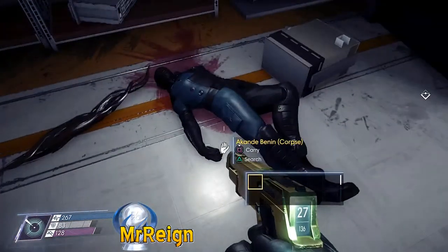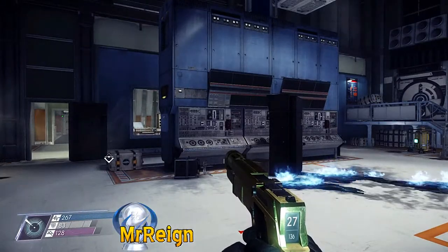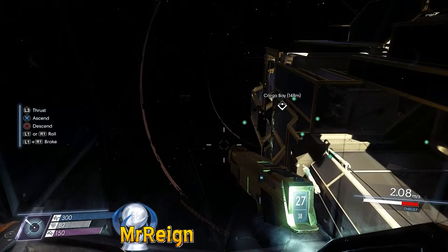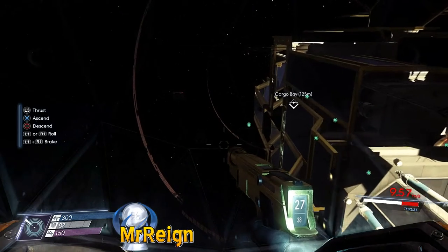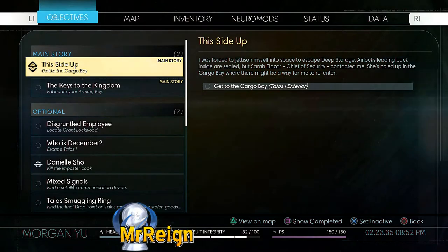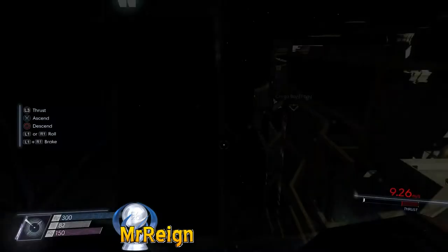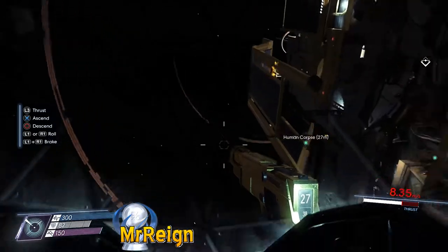Next up we have Akandi Benin. Now we're going to be ejected from Deep Storage — this is part of the mission. At this exterior we're going to find three people which can only be found if you eject from Deep Storage.